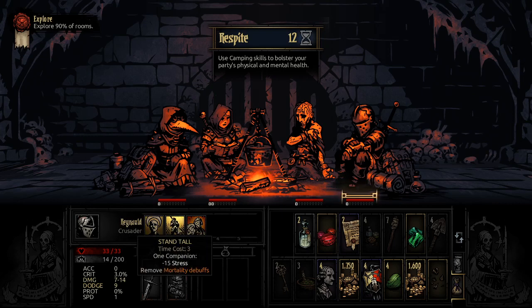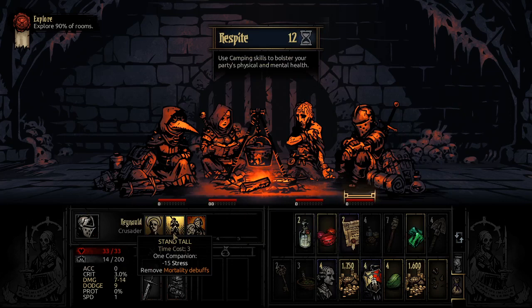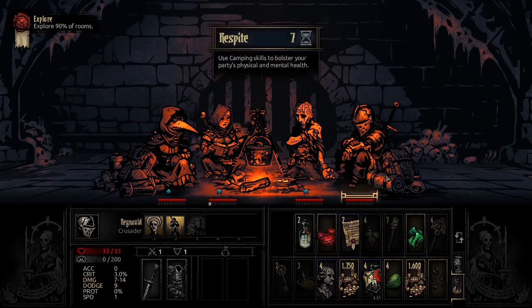Mortality debuffs — you won't see this for a little bit, but when a character gets to zero health they don't die, they get on what's called death's door, and they have a chance to be killed from any source of damage going forward. That's based on their death blow resistance — they resist death two-thirds of the time and a third of the time it will kill them. When you get on death's door you get a mortality debuff which reduces damage you deal, your speed, that kind of stuff. So this camping skill can cure that. Look at that — everybody's basically at zero stress, that's awesome.